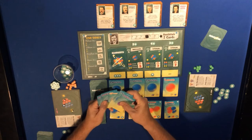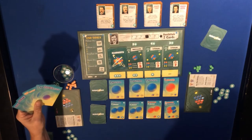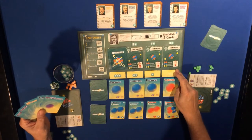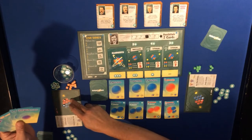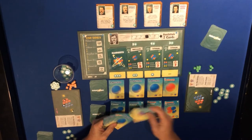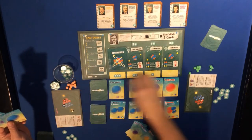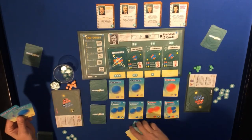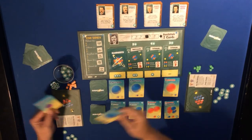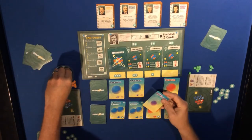We have a neutron, some downs, and an up. I have two electrons and one neutron on here, so I need some more neutrons. I'll spend the two downs and an up, plus one energy to get this card, play the neutron card to increase my neutrons, then take one energy back.